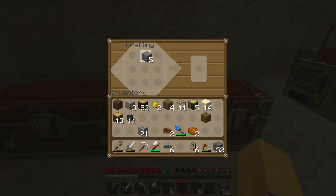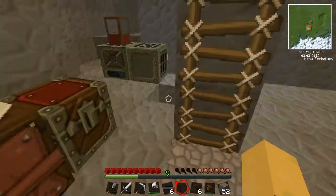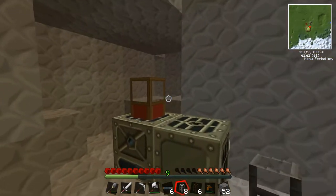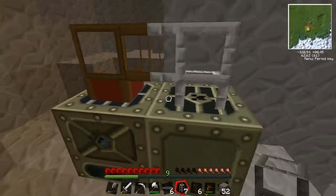I can make — wait, I need cobblestone actually for this. But I think I just mined some, so that's cool. Here we go. Put — no, it's this way around. So that should do.